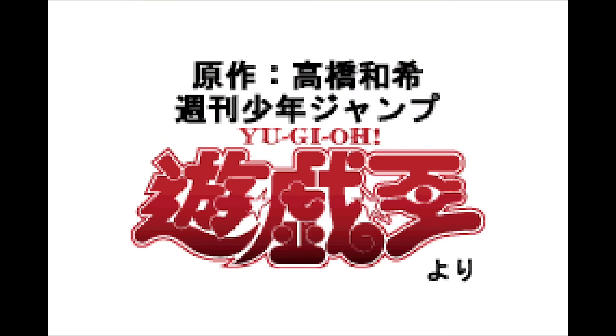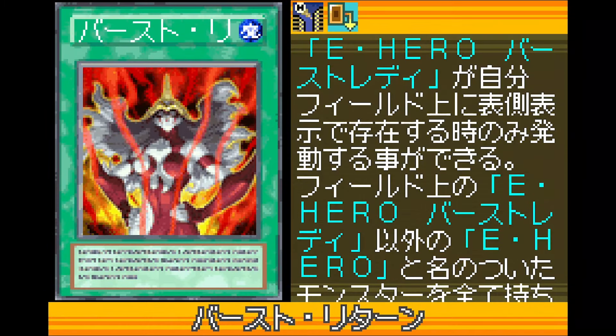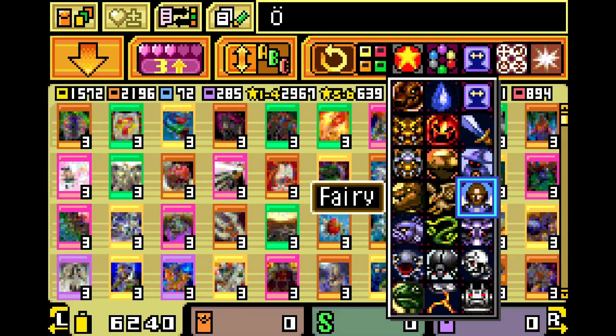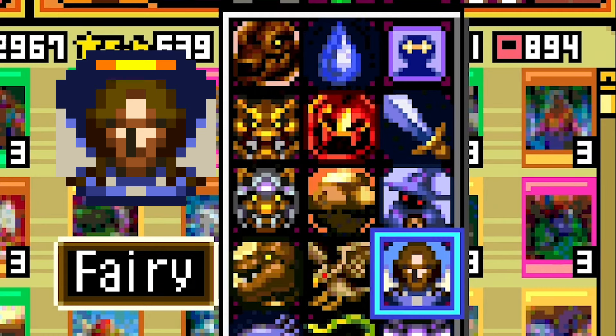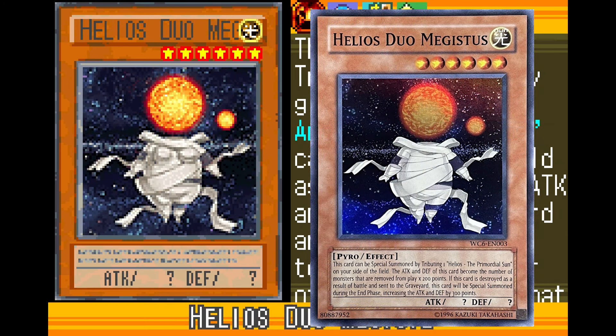While those images did make it through to the US version, they were pretty much all we got as they only left the uncensored card artworks in the Japanese version of the game — a huge upgrade compared to World Championship Tournament 2005. All other regions were stuck with the censored versions of every card, and even the fairy icon did get censored in this game. But in an act of God, they thankfully forgot to censor the Sun Waifu Helios the Primordial Sun and Helios Deus Magiste — a landmark win for waifu lovers of all sizes.